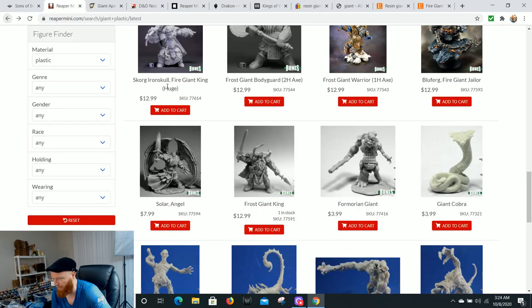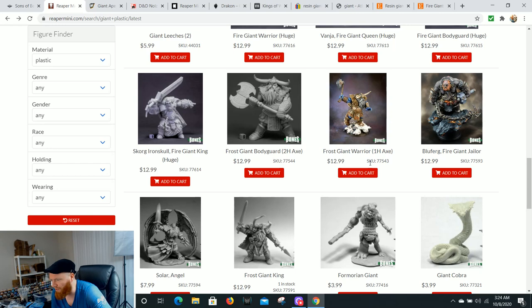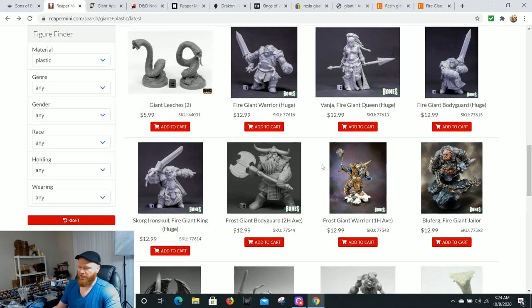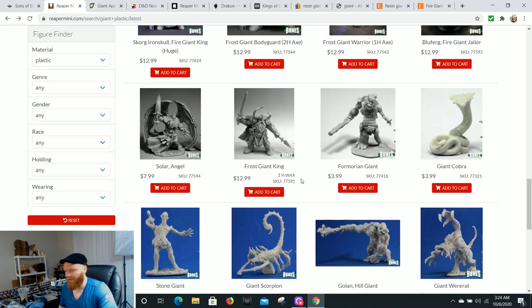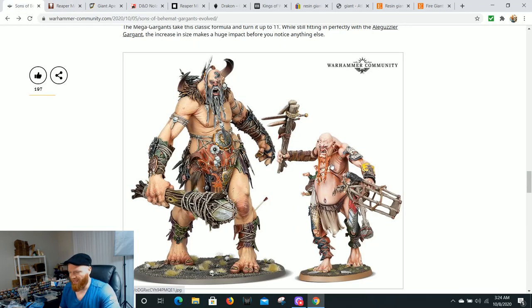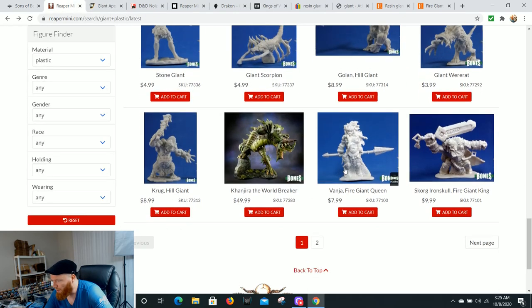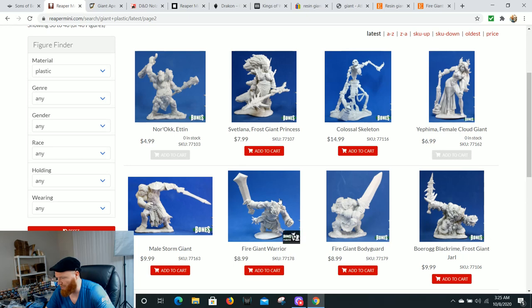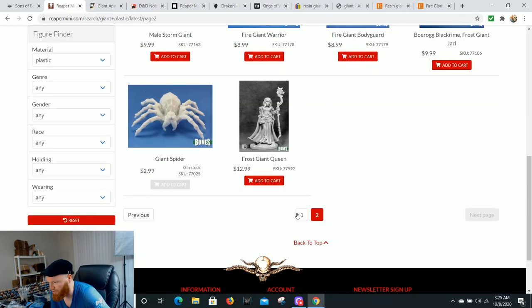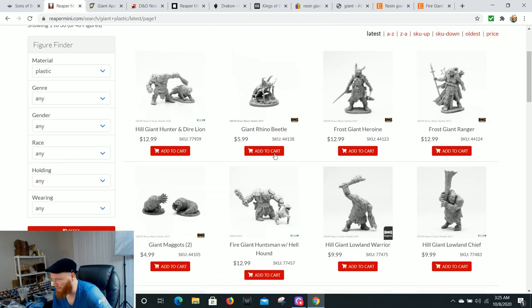I actually have this guy in my collection — he's pretty cool and he's 13 bucks. Put him on a big base, put him on the right size oval, and he's going to fill it out. He's probably going to stand close to shoulder height of the GW Gargant, but if you stack him up on a taller base you could easily get him there. These giants are going to vary in quality — obviously GW makes awesome models — but we're basically saying you can make this army pretty cool and save some money. More little ones means cheaper overall, as long as you don't buy them from GW.